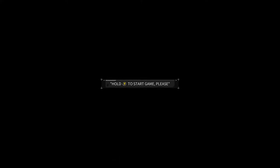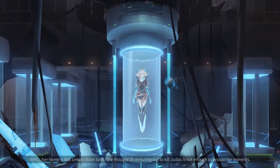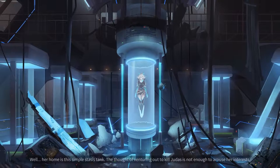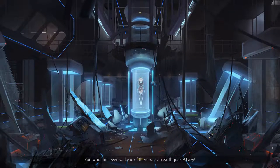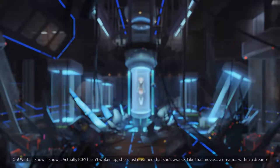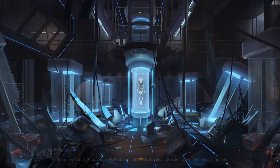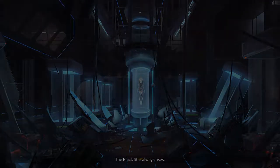That wicked devil, the bringer of the apocalypse. No matter how many difficulties or obstacles she will face, Icy understands that she must accomplish her mission. Destroy Judas. In the darkness, Icy awakes. Hold Y to start game. Hmm, maybe I don't want to. At first she seems unwilling to leave — her home is this simple stasis tank. You wouldn't even wake up if there was an earthquake. Lazy. Goodnight, Icy.